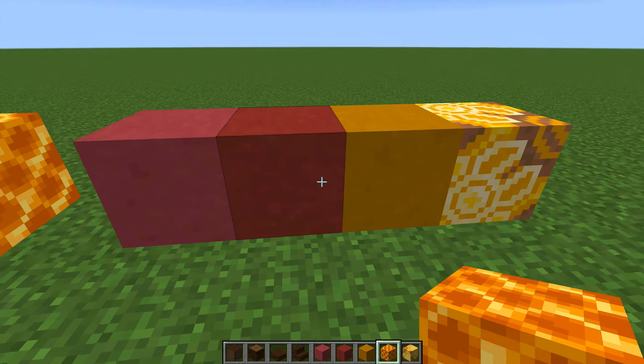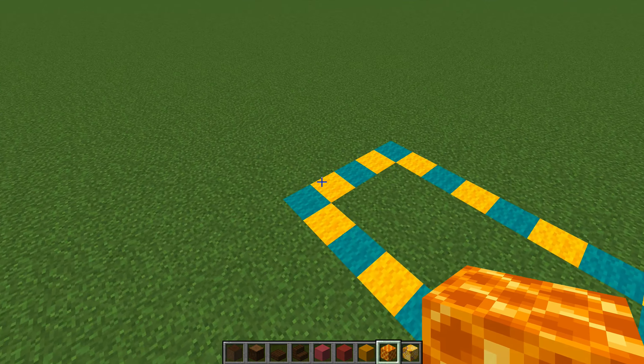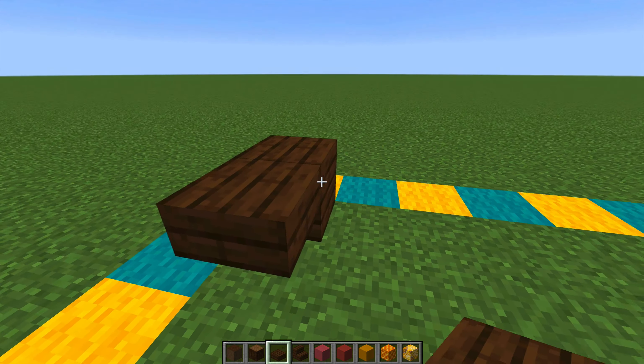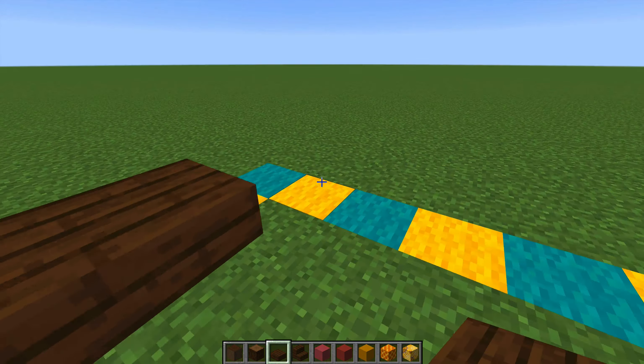What I've got here is the block palette we're going to be using today. After building a few of these caravans I found that dark oak is the one that looks best and most authentic, with the contrast of this wonderful honey block next to it. This palette is subject to your whim, though I've found that red is the most common colour of Roma caravan you'll see in real life.